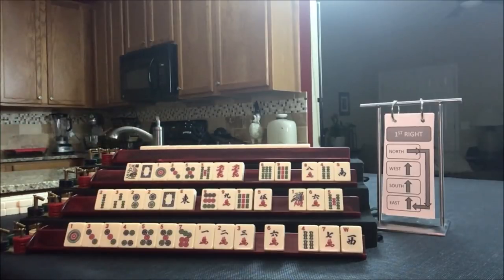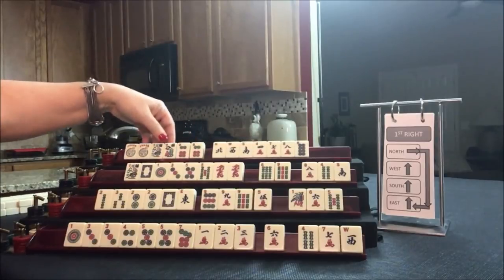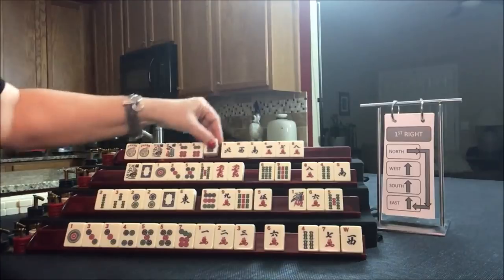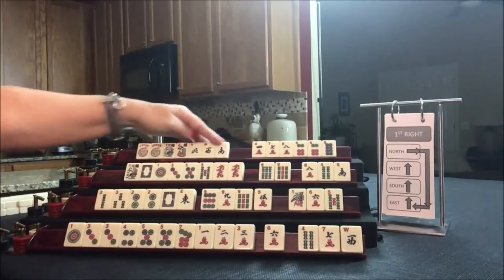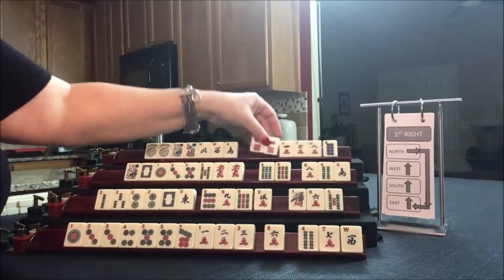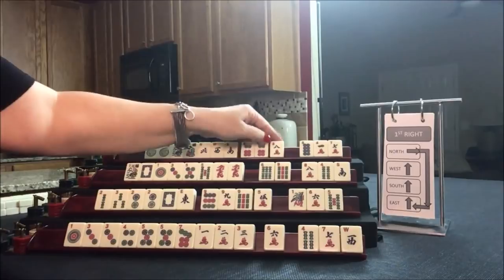Let's see what we can do for North. We have a pair of sixes here. I would try for a pair hand, maybe the news pair hand, but we'd have to throw away two jokers — I'm not going to do that. Maybe the news concealed hand, which uses two flowers. We could hold the sixes for joker bait. Let's pass those three and see what happens.